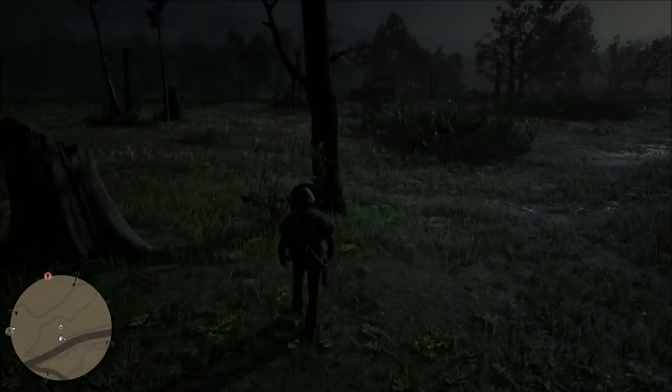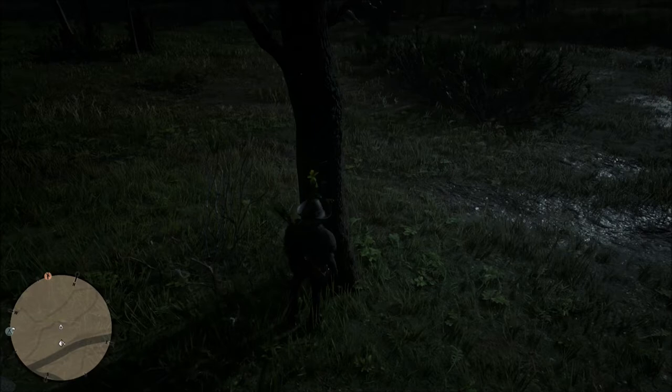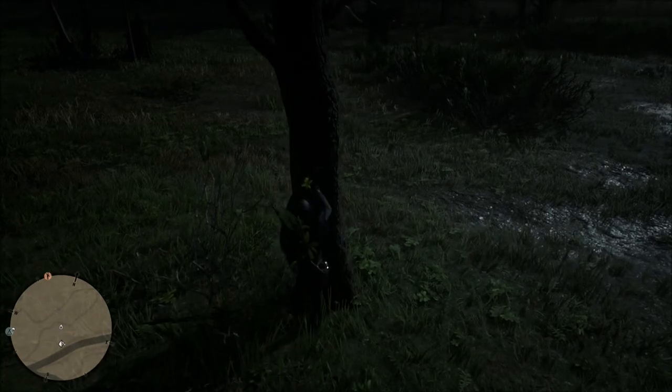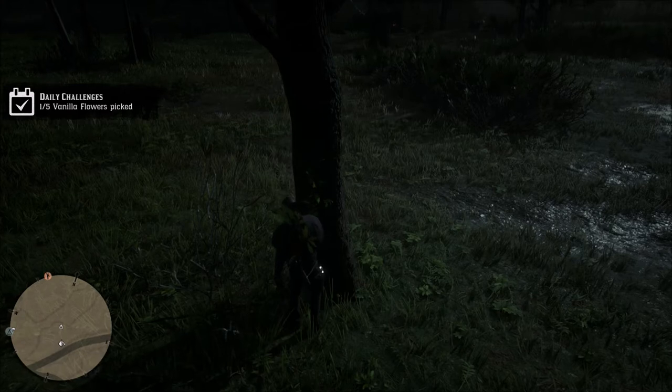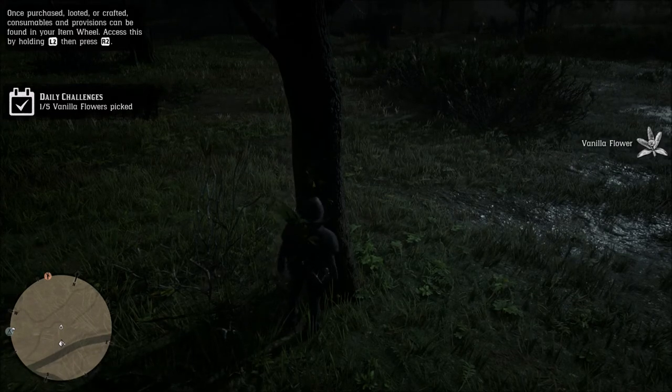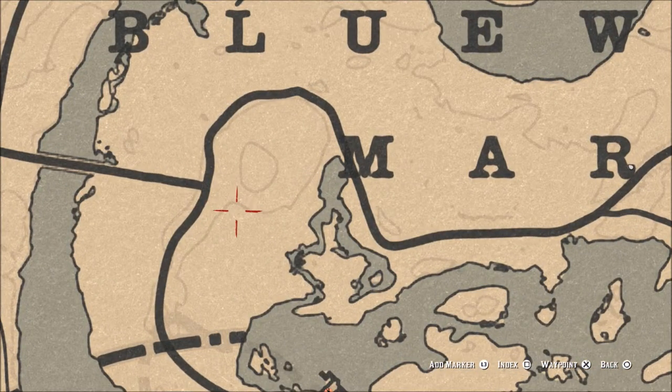The only place you can find them is down here in the swamp above Saint Denis. We're going to go to the 'R' right here in the marsh — this is the first location where you can find a vanilla flower on this tree. When you get right here to this 'R' you'll see the tree, and it will be very easy to find. Just turn on your eagle vision and you'll be able to see these glowing on the side of the tree.